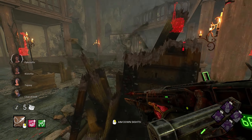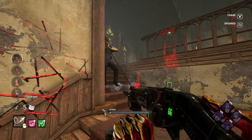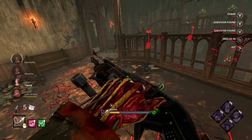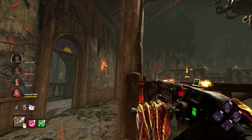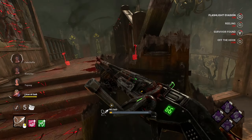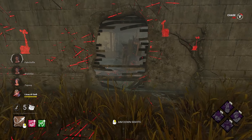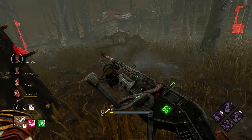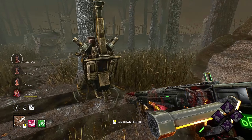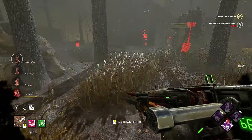We can really catch survivors off guard. It was actually a pretty lucky find early in the game. We have the Iridescent Coin just in case we can get a fun shot, but I don't know how much value we'll get out of it. Walked right into it — didn't quite get it, fair enough. We do have somebody over here, not really sure where.